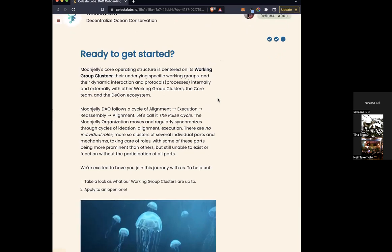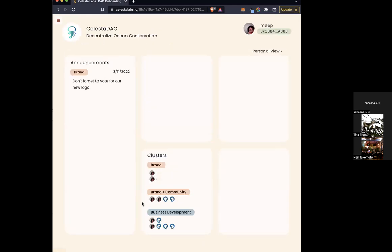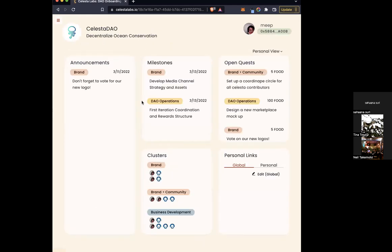After that, when they hit 'let's go,' it opens up to the rest of the workflow. I'm actually considering redoing this so that it just shows people clusters and milestones and maybe announcements, to reduce clutter and make it easier for people to get oriented.